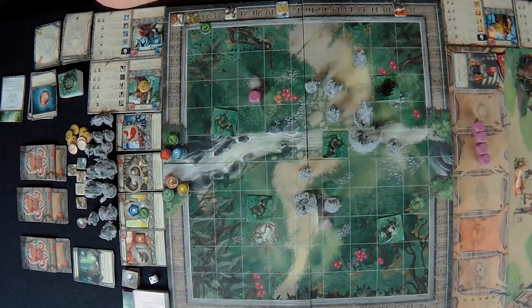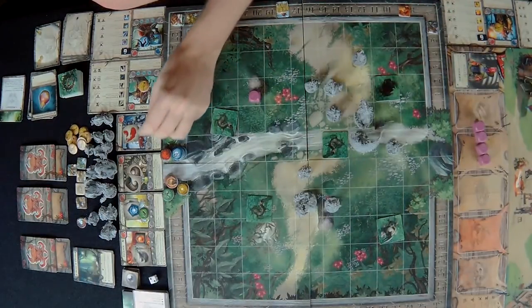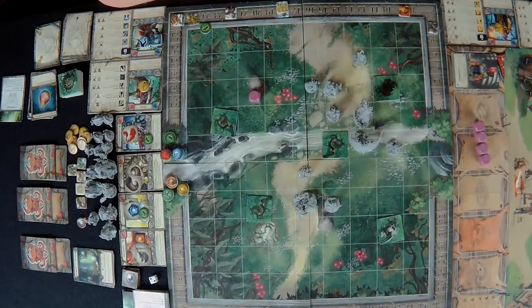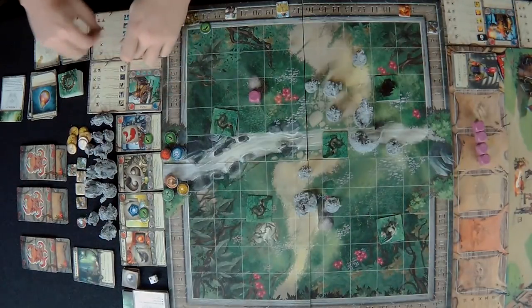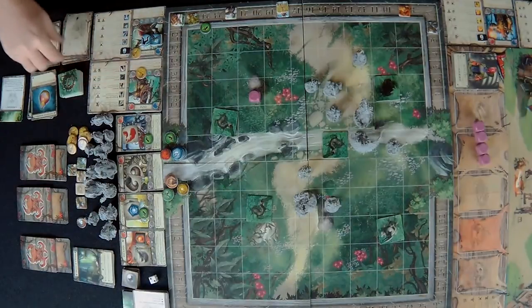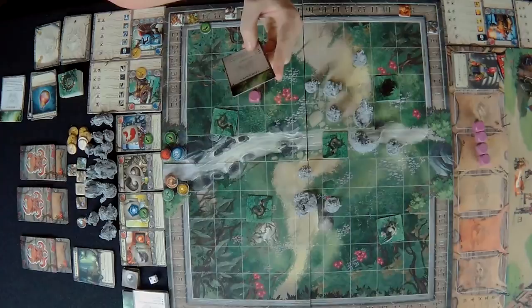That's six damage total and he has no physical defense so he takes six, then three more and gets fatigued. The adjacent passive triggers on whoever I was attacking. Not a bad turn at all. We reset the action tokens since they're defeated and proceed.